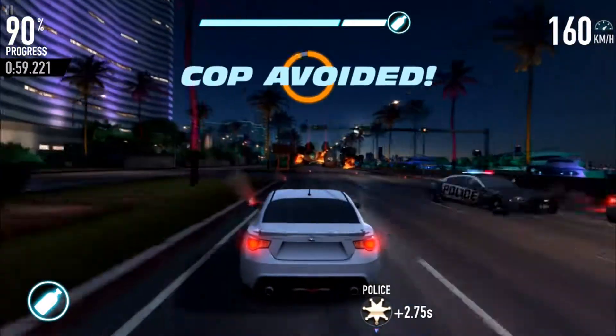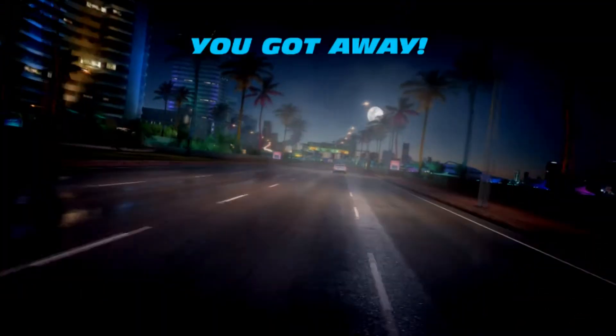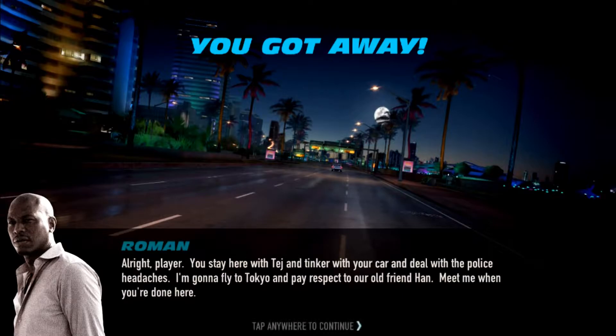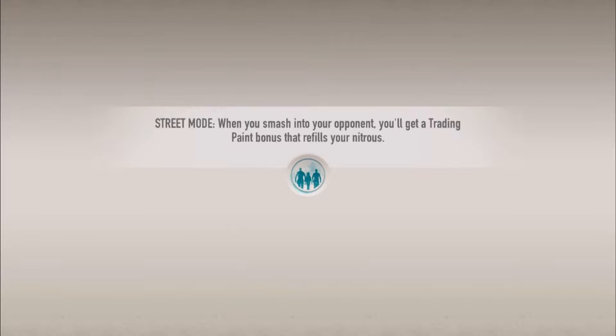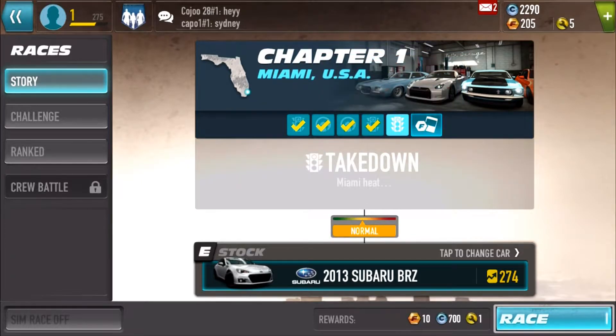They just like to barge into us for no reason — those highly illegal maneuverings. We're going to track that — it was magically in our way. That was very high intensity. Alright Roman, you show those cops what's up. Roman says: player, you stay here with Tay and tinker with your car and deal with the police headaches — I'm gonna fly to Tokyo and pay respect to our old friend Han. Meet me when you're done here. Is Han the guy that — I don't really follow Hollywood movies too much, but I think that's the guy that died in his Porsche that unfortunately hit a pole or something. He had a very normal name, like a John Doe type of name. Anyways, let's go back into Miami.